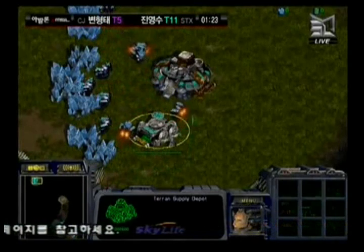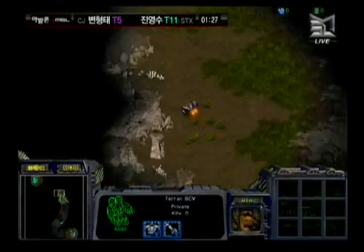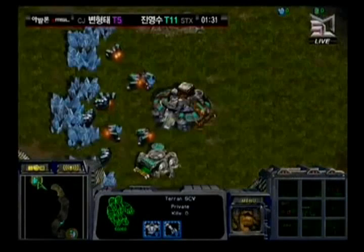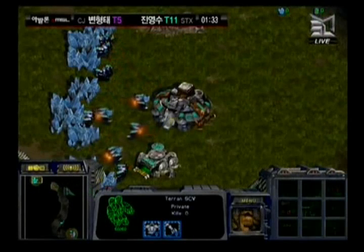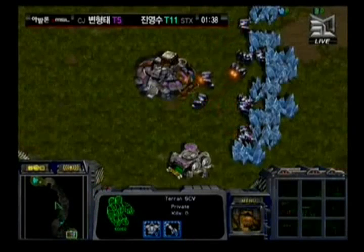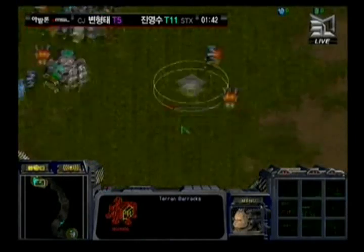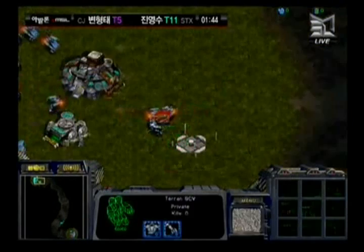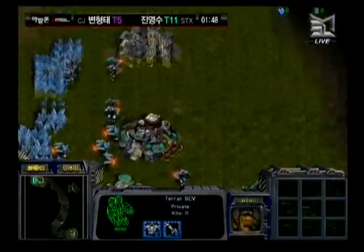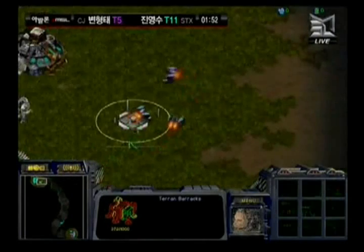Hwasin has just not built his own supply depot so I'm assuming he's gonna be putting down his racks fairly soon. Looking at the statistics: this is Hwasin's second best matchup at 51%, with his ZvT being his worst at just under 50%. This is actually Iris's best matchup — Iris is at 55% in pretty much all matchups, but this TVT is 56%. Iris not gonna harass this SCV building the racks from Hwasin, and Hwasin also not putting down his refineries yet.